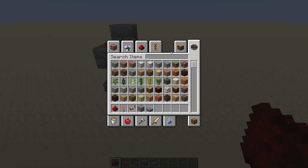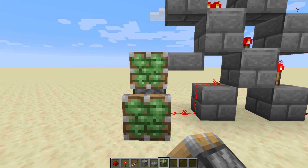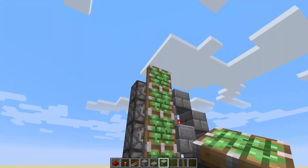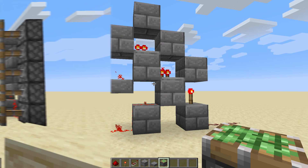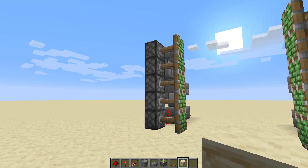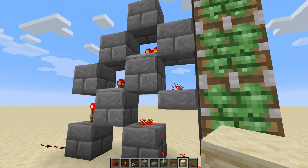Now that we have that done, let's grab five sticky pistons — they need to be sticky of course, so that they can attach themselves to blocks. You just want to place them in a column like this, and you'll see immediately that they all extend, which is exactly what you want. Now we need to recreate this on the other side. At this point you should have a total of 10 pistons: five extended pistons on the left, as well as five extended pistons on the right. I simply mirrored the redstone onto the other side, leaving a six-block gap.